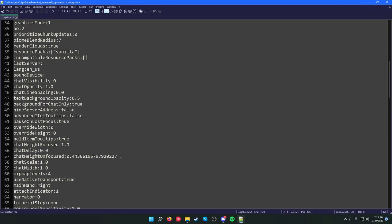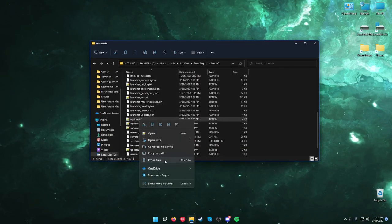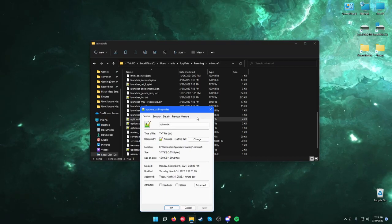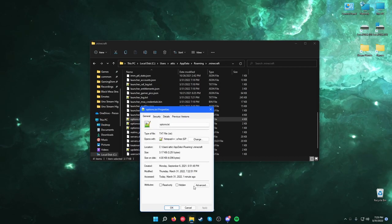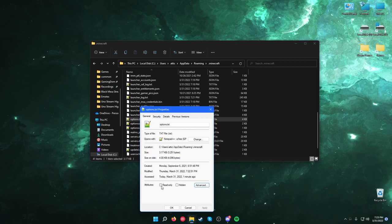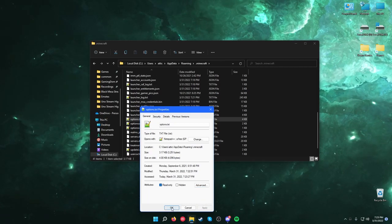Once you've already saved everything, you want to right-click on the file and go down to Properties. Then you want to change it to Read Only and hit Apply, then OK. What this does is it's not going to let Minecraft write over this file, because Minecraft will overwrite your settings otherwise.